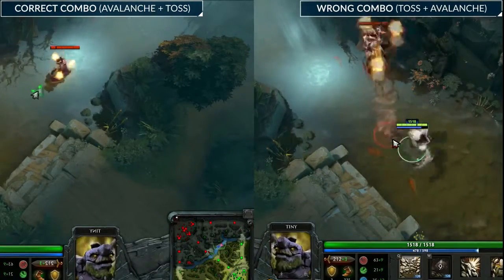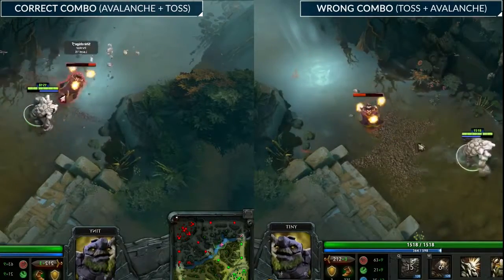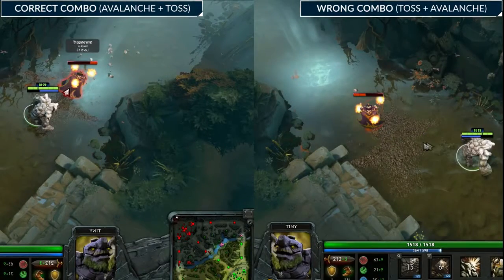It's a very weird mechanic that's not explained in any of the skills. It doesn't say, 'Hey, if you toss an enemy that is avalanched they do more damage.' It doesn't say that.